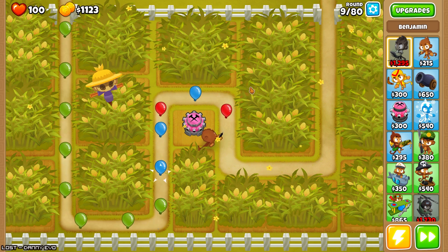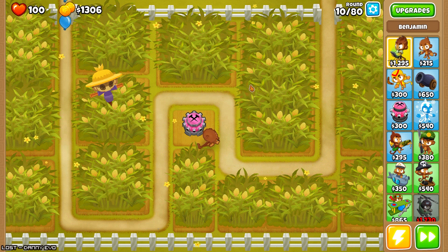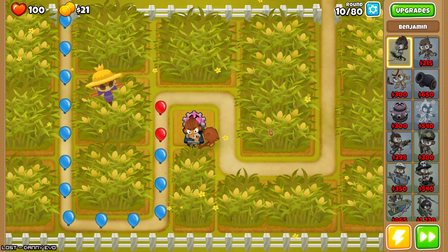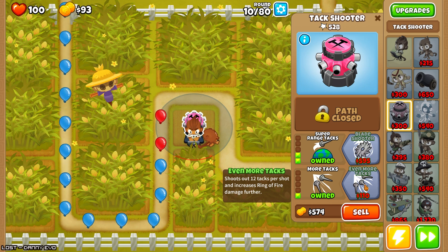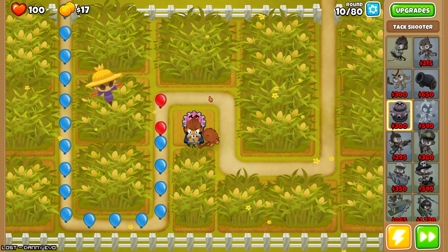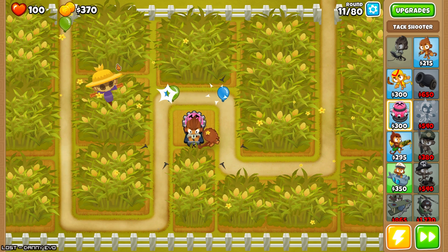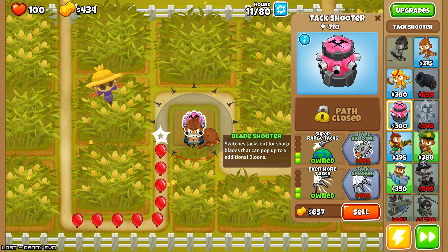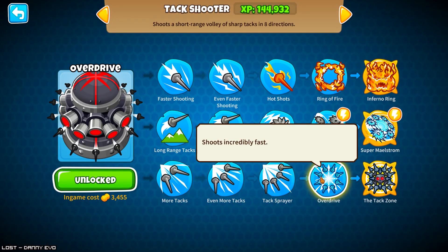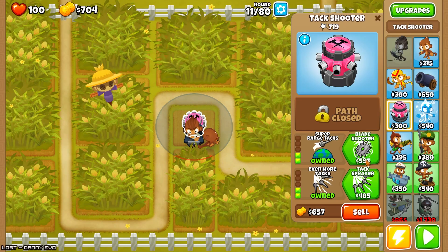I still feel like being able to quick save in the middle of a match and go back like five rounds and say, okay, instead of putting down this market let's just put down a helicopter — which is probably actually the solution on this map, just go nuts for helicopters. Even more tacks down. We'll at least go blade shooter before I switch to anything else. Though, it's really tempting to go blade overdrive instead. But no, let's go blades.